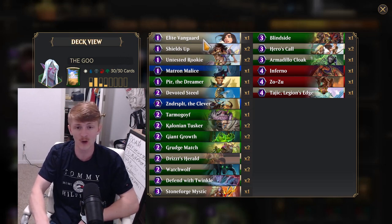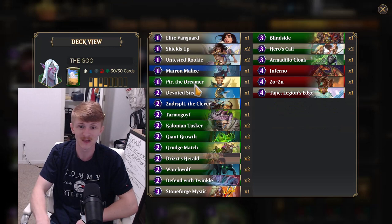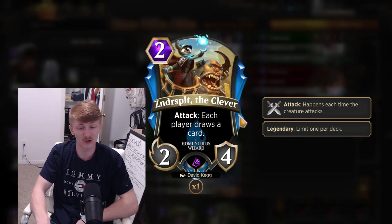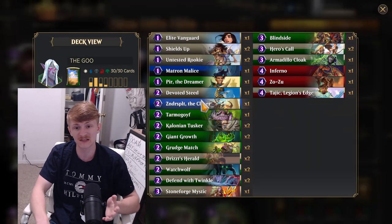Starting off, we are playing 1 Elite Vanguard — this is an okay starter. Shields Up has proved to be pretty value-trapped in the deck. Untested Rookie is a fair early game. 1-drop Matron Malice is quite nice, and a lot of people find it hard to see what this does later in the game because the log is so hard to read. Then we have Peer of the Dreamer — standard. Devoted Steed is okay, it curves out on turn 2. The Clever is Zinderspit — an early game legendary. My thought process with the deck is to play all the legendaries you can in the early game slots that have immediate agency, allowing you to trigger your passive ability.